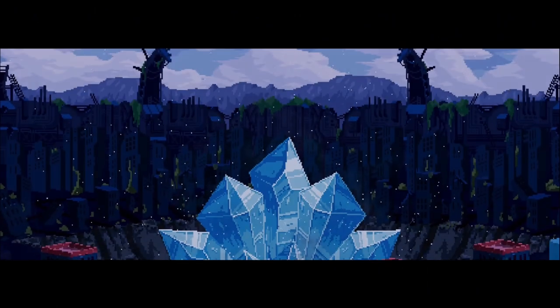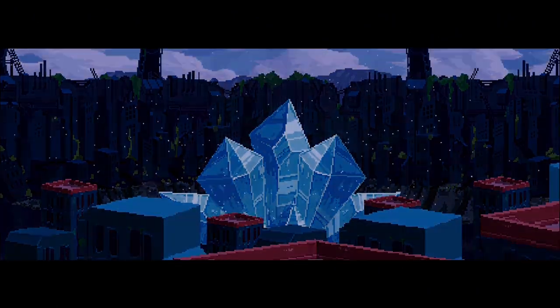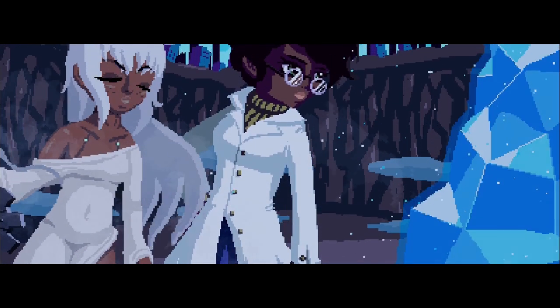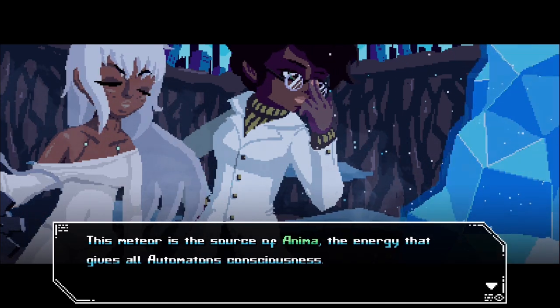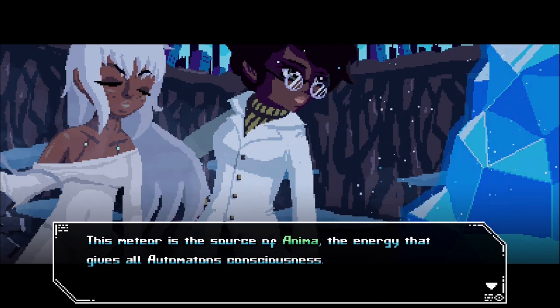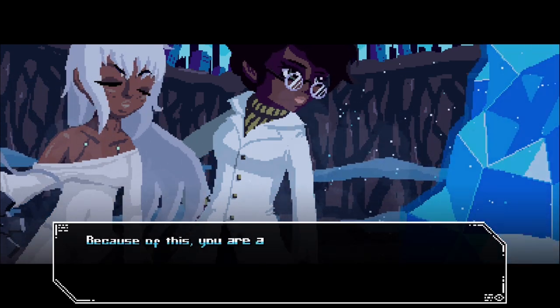The city of Arcadia was once inhabited by humans and their machine creations, Automatons. When a meteor containing a strange energy called Anima crashed into Arcadia, it gave Automatons consciousness. They gained the ability to think, feel, and share emotions, making many of their differences to humans indistinguishable.